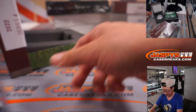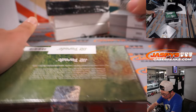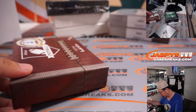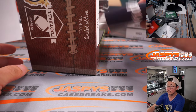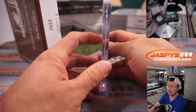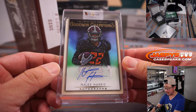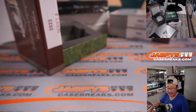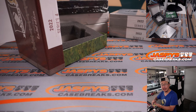All right, let's go. Next one is Najee Harris from Goodwin Champions — on-card autograph. That is for AFC North, and that's going to go to Nick S.